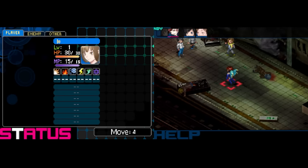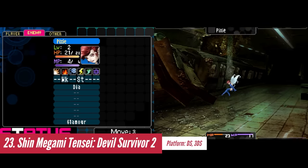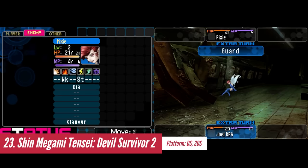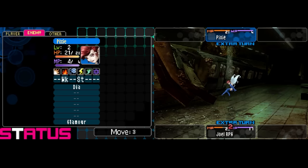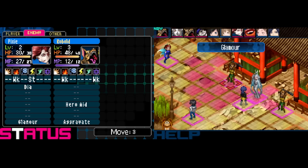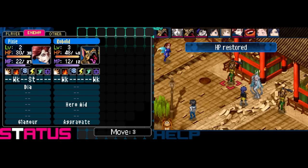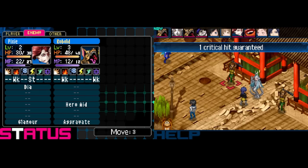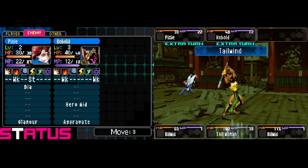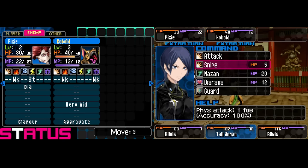Shin Megami Tensei Devil Survivor 2 is a tactical RPG that offers a fresh take on the long-running Shin Megami Tensei series. Set in the modern day of Japan, the game follows the protagonists and their friends as they become embroiled in a demon invasion disaster. The battles are both exciting and strategic. Elemental weaknesses and tactical positioning are vital in overcoming enemies. The fusion system also adds an additional layer of depth, allowing players to combine demons and skills to create powerful monsters.